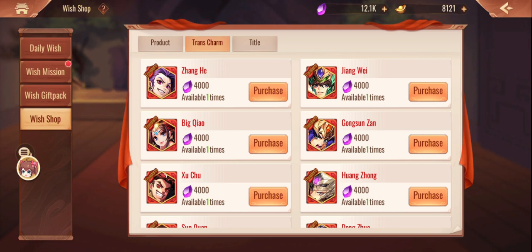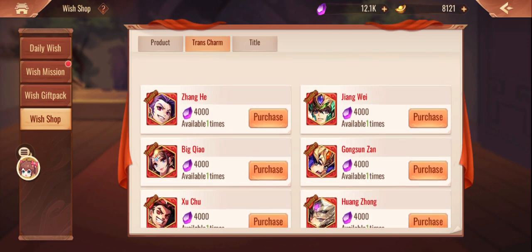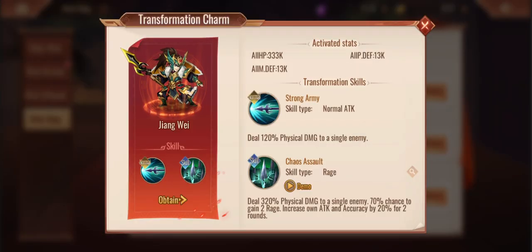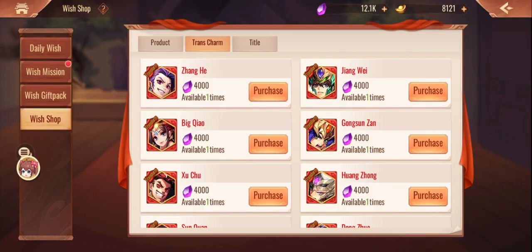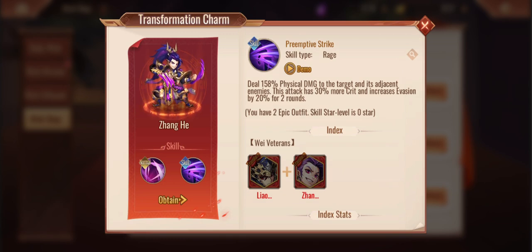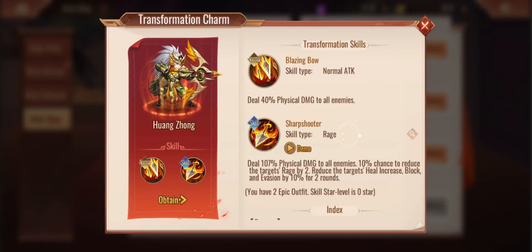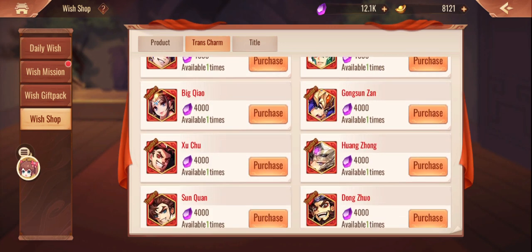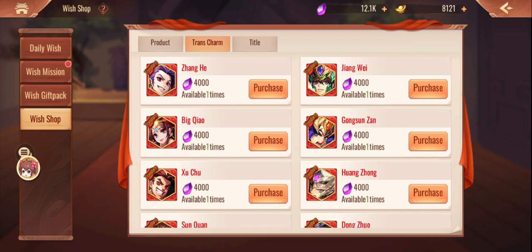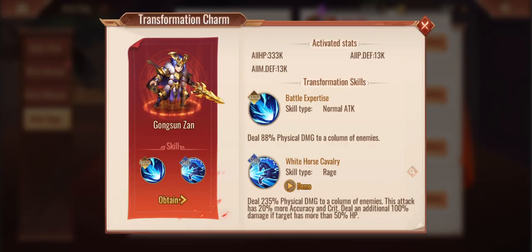The Wish Shop essentially is going to give us some additional transformation charms. Before you ask if there's anything you must buy - no, there's not really anything you have to buy. The beauty of it is you're going to be able to expand some of your index score instead of using paper charms and paper charm shards during the transformation event. Let me check Liao Jang and Way In.